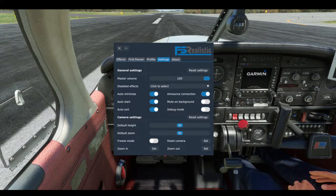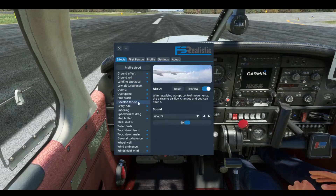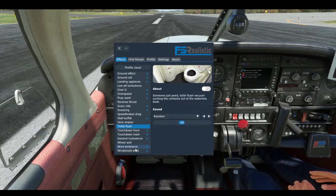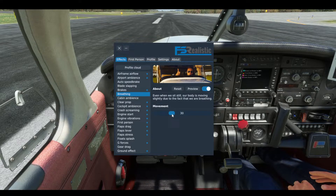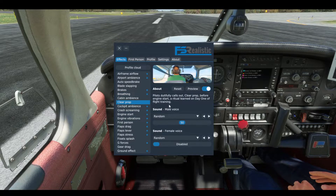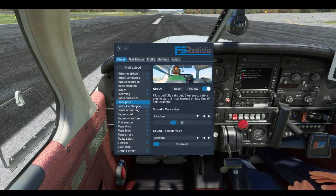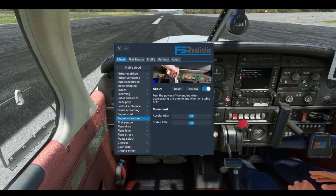So we're back in the FS Realistic UI, and now we have all these different effects: stall buffet, stick shaker, and even the occasional toilet flush. You can set the volume for each — wind ambience, windshield wind, and there's breathing too. There's also 'clear prop' when you start the engine, cockpit ambience, engine starting vibrations — it's really, really nice.